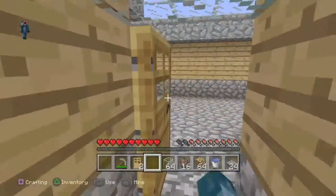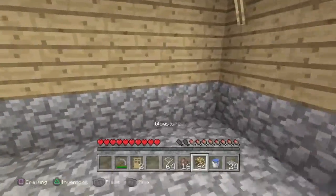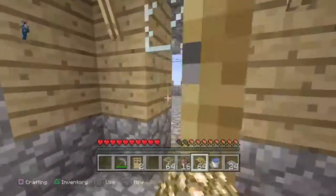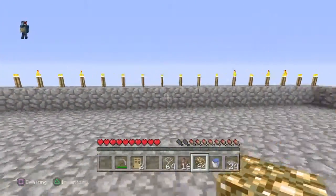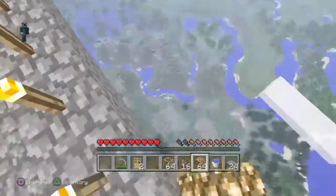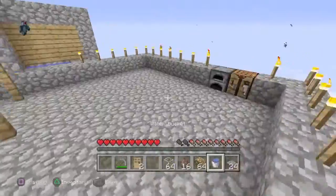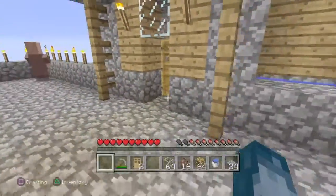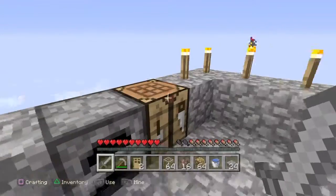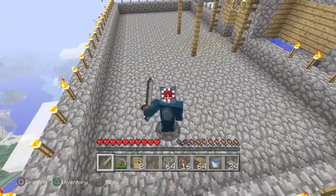That is my house — it looks nicer on the outside than the inside of course, since it hasn't been furnished yet. This is pretty much it — the house of the future. Just think, last video we were just down there wondering what to do, but now we've officially got ourselves a house up here. Of course, I should make a sword — there we go, now we've got a sword. We don't have any armor yet, but hey ho, let's go.